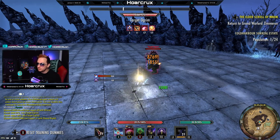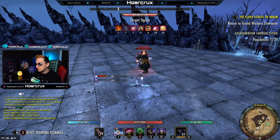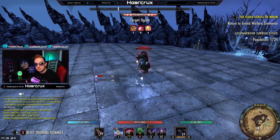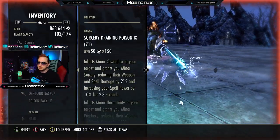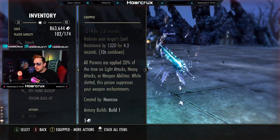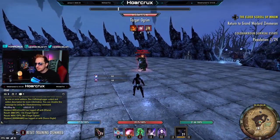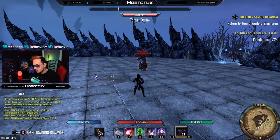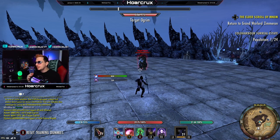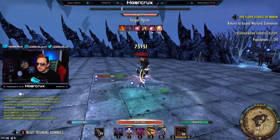I'm going to show you guys a basic combo on the Sorcerer. Go check out my Stamina Sorcerer video — it's pretty tight. You can run this on literally any class. What holds this set back is the ability to proc your poisons. Your poisons have a 20% chance to proc on light and heavy attacks and weapon abilities, so you want a weapon ability with multiple instances like Rending Slashes, Rapid Strikes, or Crushing Shock — anything giving you lots of instances of damage.